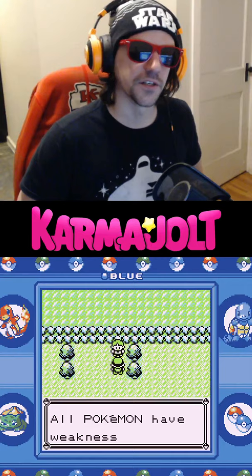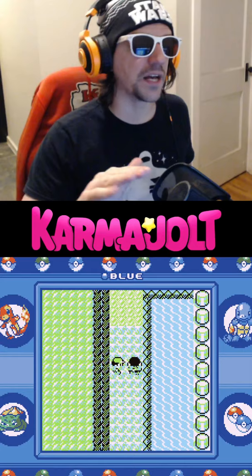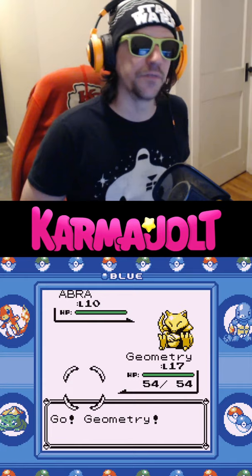Step 3, go to the tall grass to the west of the Nugget Bridge and find an Abra, but do not interact with this trainer. Step 4, catch an Abra. This step is a lot easier if you have a Butterfree who knows Sleep Powder.